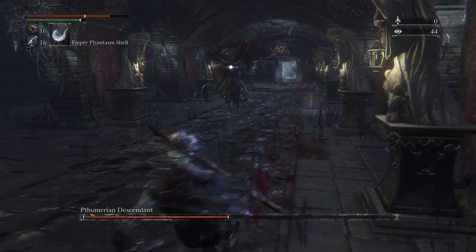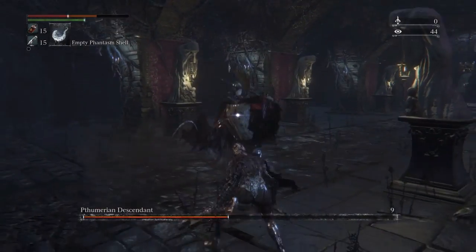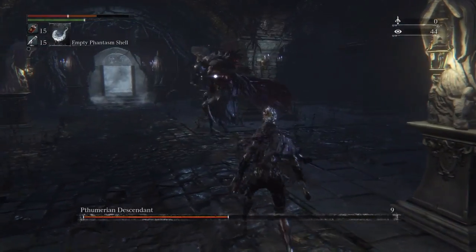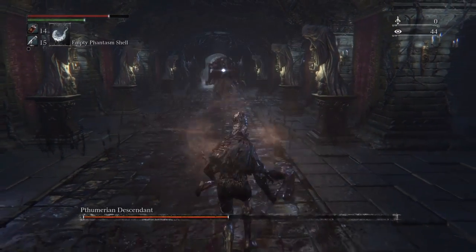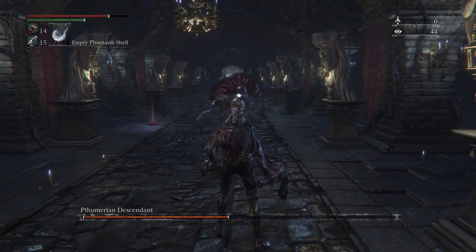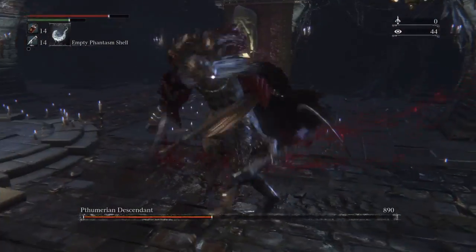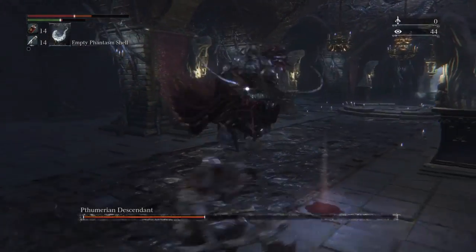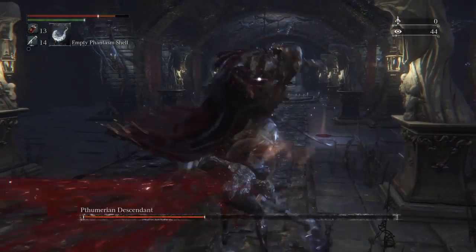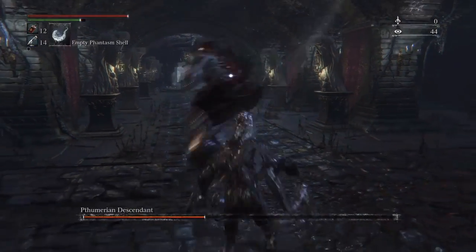Now, a lot of people say you should just go for viscerals here straight from the start, but I am terrible at it. I'm going to be the first to tell you — I'm awful at it. And so I would often waste all of my bullets just getting him down to half, and then by the time he got to his second stage I'm out of bullets, I can't do any more viscerals. The cheese strats didn't work for me like I said.